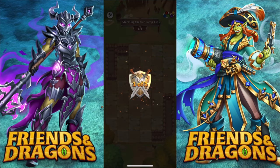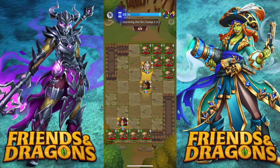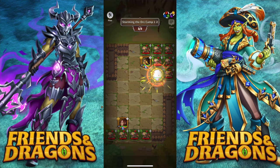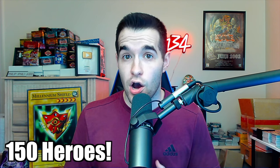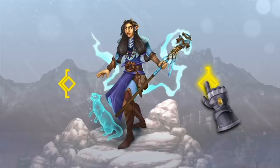This video is sponsored by Friends and Dragons, a free-to-play strategy-based mobile RPG available on the App Store and Google Play. The game combines elements of hero collection, strategy, and puzzler gameplay in a rich fantasy world. The gameplay is very strategic - you can only move one hero per turn, but that hero has the ability to redirect other heroes based on where you strategically path them. There are 150 heroes to collect.